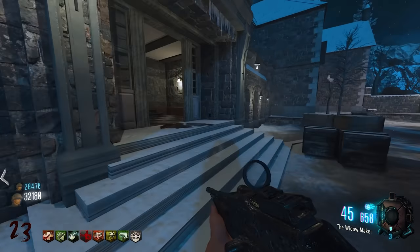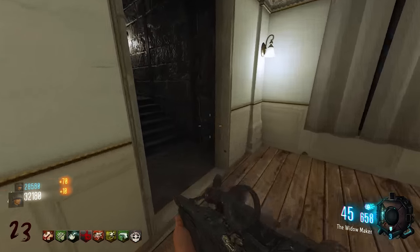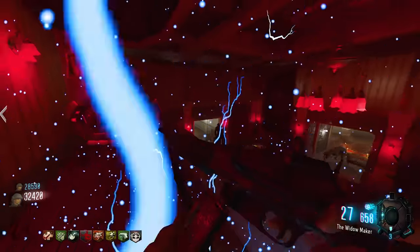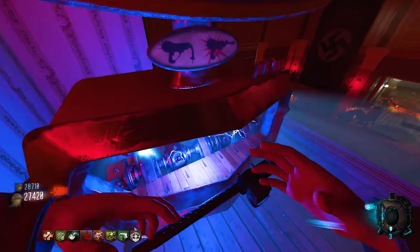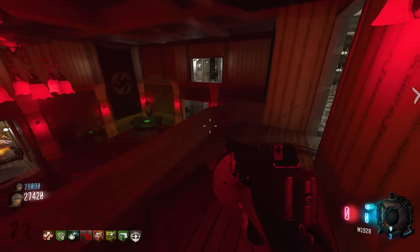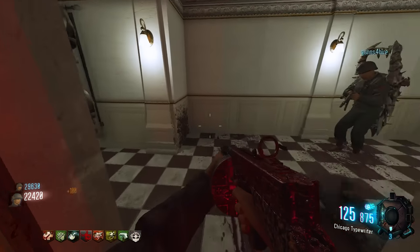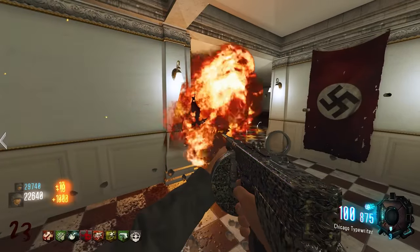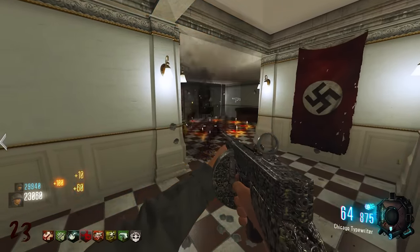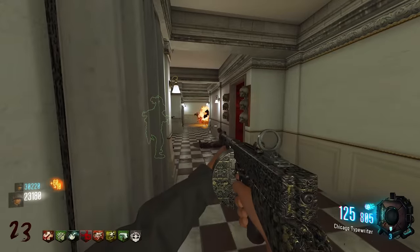Zombies are coming in fast and harder this round. One player covers while the other packs the Browning. They also pack the Widow Maker simultaneously. The packed Thompson has 125 rounds with 875 in reserve — impressive. They're told to grab the max ammo only after reloading due to LMG dynamics.